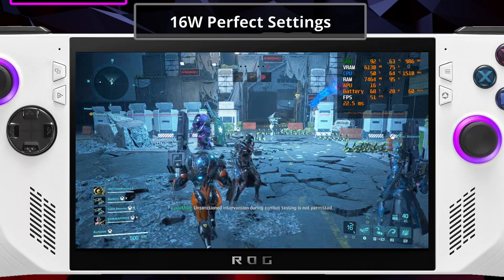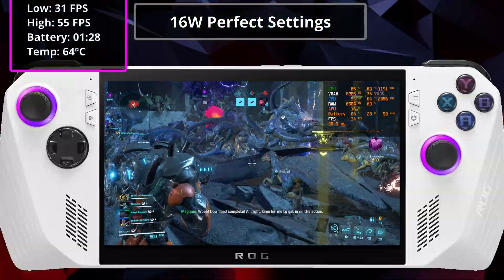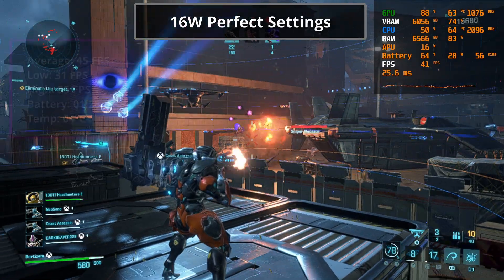Now I wanted to test these perfect settings by changing the power the APU operates at. I started by checking how much of a difference in performance we get if we set the APU to 16 watts, and we get a decent boost in average FPS without sacrificing too much battery life.